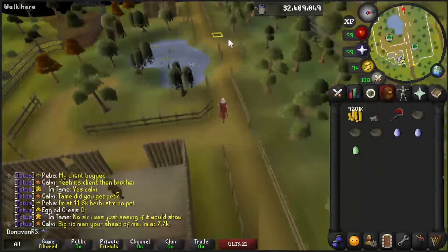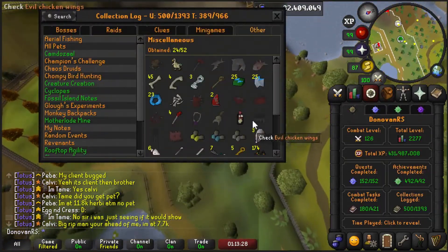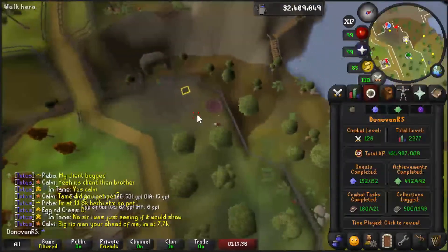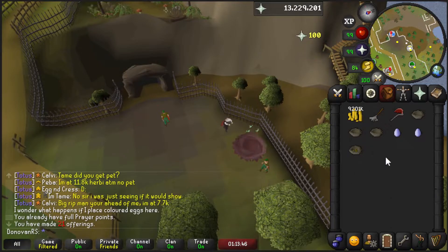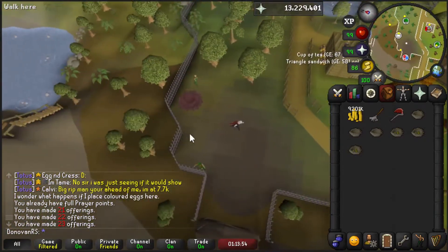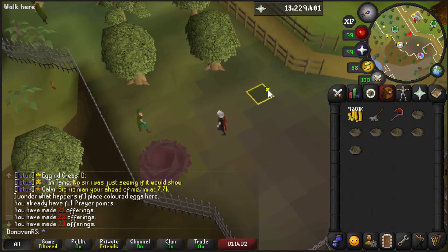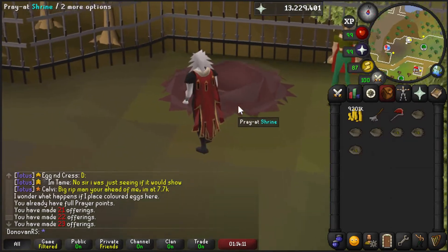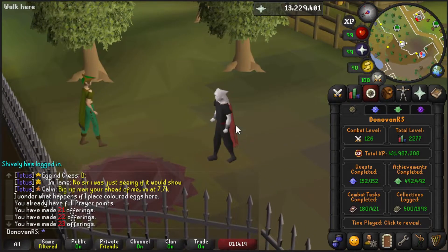I headed over to the woodcutting guild and decided to check my kingdom after a while. I got three bird's eggs and checking the log - I do have one piece of the evil chicken outfit already. This is notoriously difficult to get, so to have one piece done already is really really lucky. I've seen some people get extraordinarily unlucky at this. I probably should keep doing birdhouse runs to better my chances, but I have my kingdom set so I can collect that passively. Definitely lucky getting a piece of it.